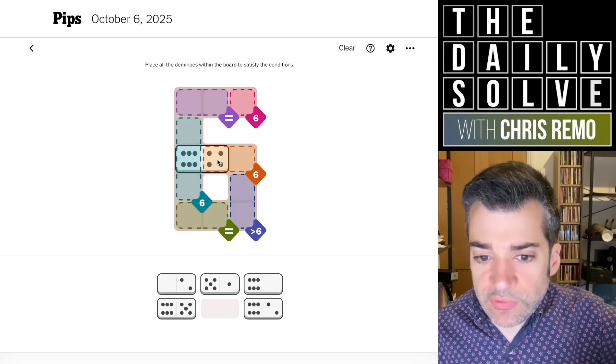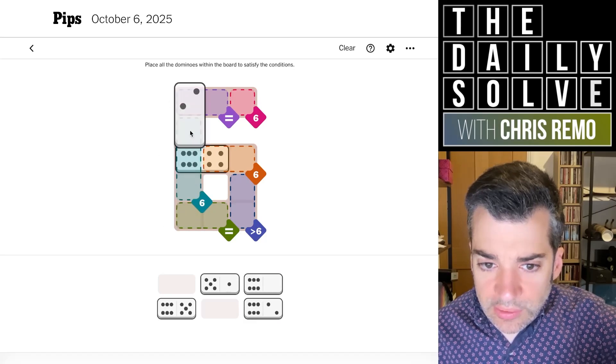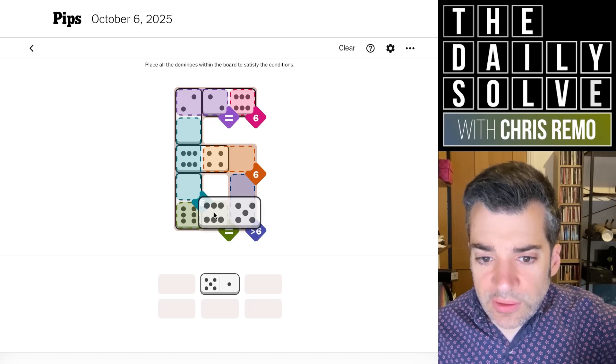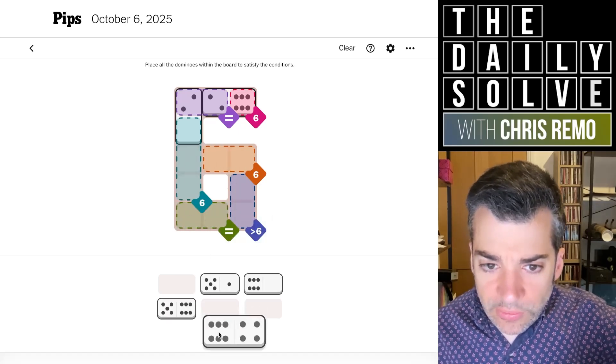Could it go this way? This seems hard to do because we need two zeros. Actually, maybe this will work. No, it won't — I think I tried this already. We need another zero; we need a double six up there. It could be this way though, because the two-six could go here and then — oh, maybe this works: zero-six. No it doesn't. Maybe it does. No it doesn't, because we need to make the six there out of a two-four, which we no longer have.